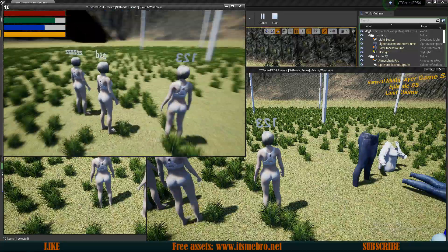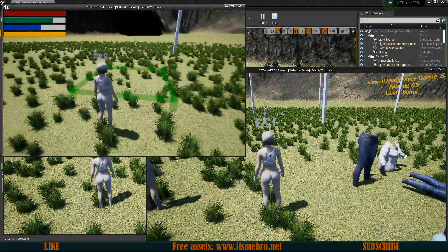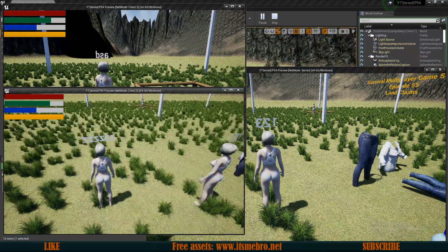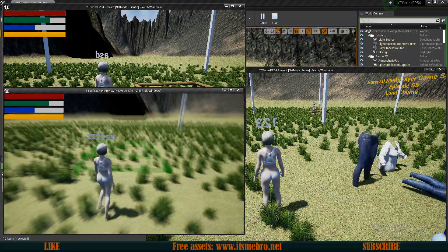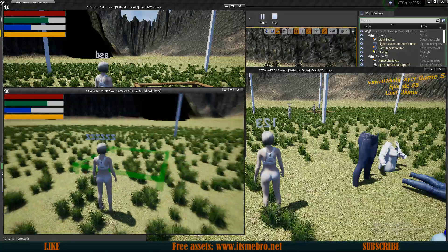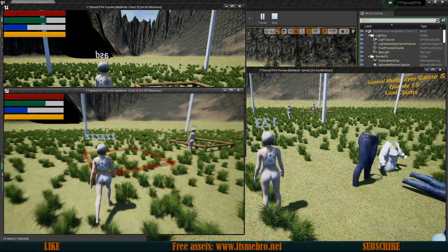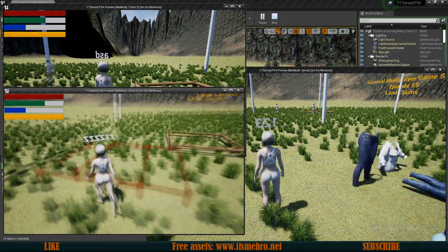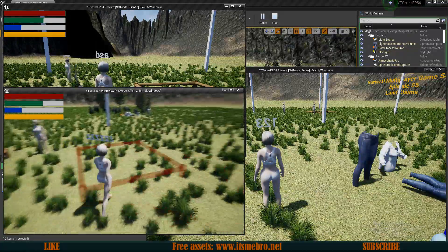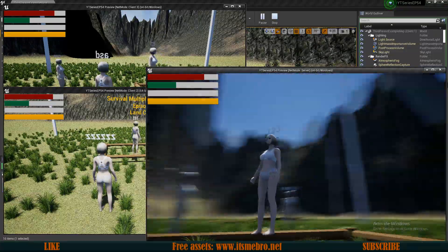Testing with three characters with different names: walking up to the chunk, we're allowed to build a foundation both outside and inside. After placing the foundation, switching to another character — once they walk into the claimed chunk, the build ghost turns red and they can no longer place anything. That's it for today's video — thank you for watching and I'll see you in the next episode.